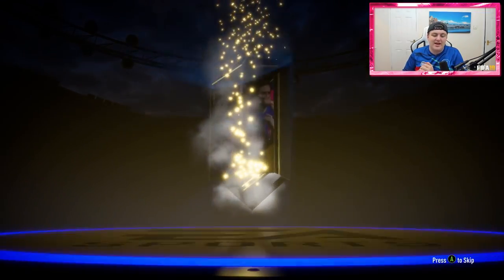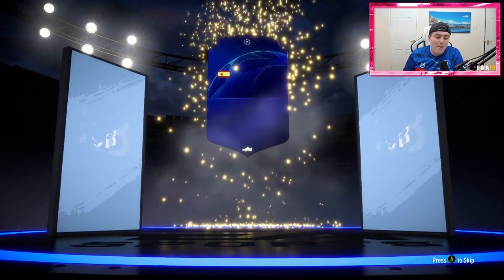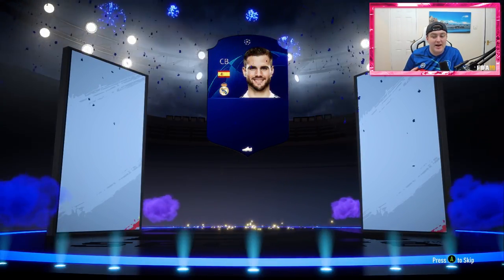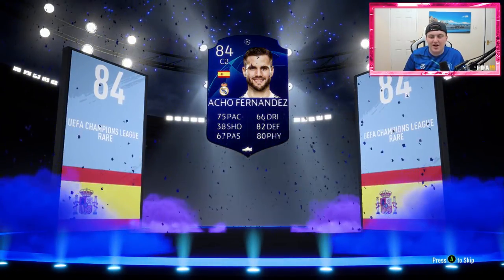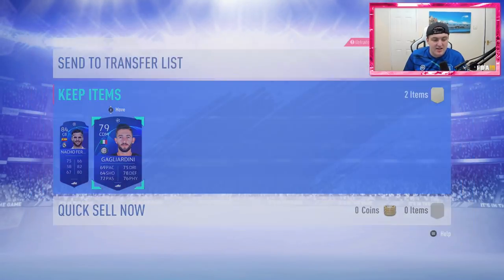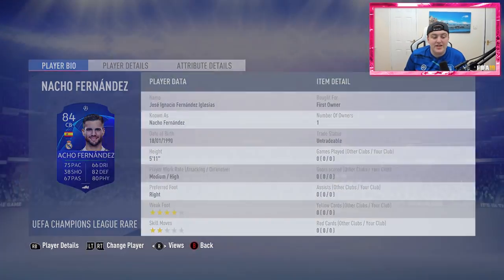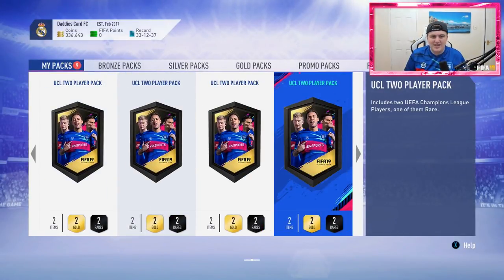We're not going to start with a walkout, sadly, but if it is a rare card it's a board drop, which is pretty cool. We've got a board drop — it's going to be a Spanish centre-back from Real Madrid. It's going to be Nacho Fernandez. Not bad actually, he's a solid card. 84 rated, so I'll take that. These blue non-rare cards just count as normal non-rares. I usually recycle them back through the SBC if I don't have non-rares in my club. Not a bad little pull — I'll happily take that.